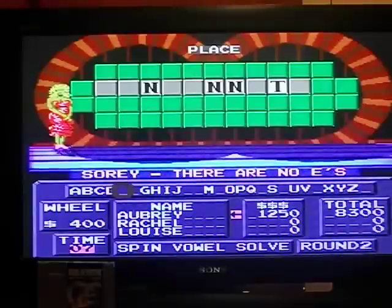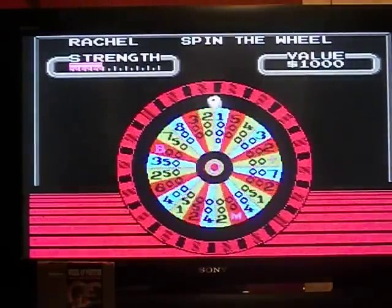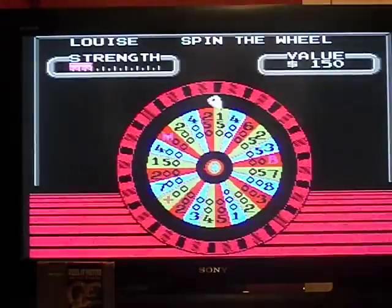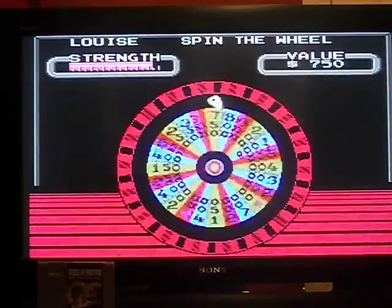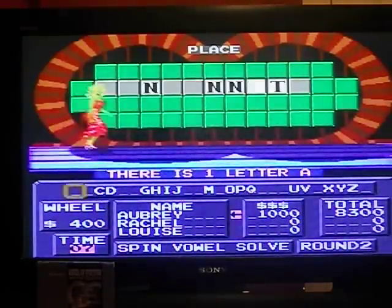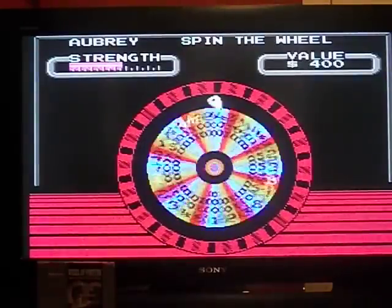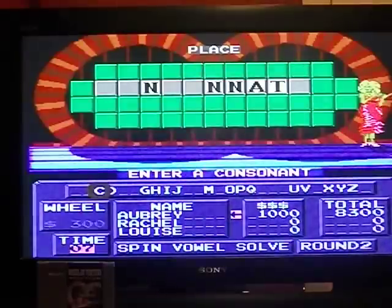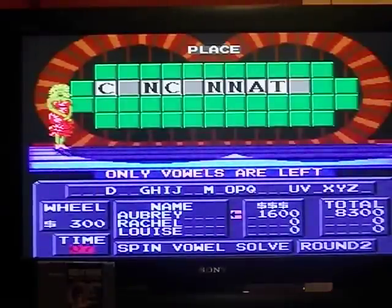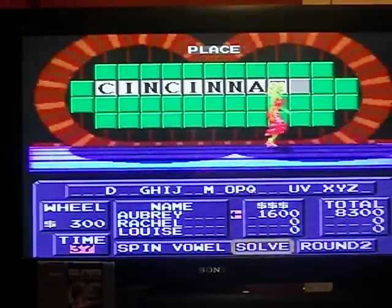I'd like to buy an E. 150 — no S either. Back over to Louise — 400, no B. I'll buy an A — there we go. Oh, I know what it is. 300, call C. That's 1,600, getting me to $9,900 so far this game. Cincinnati. That is correct. So it's $9,900 and hopefully there's more to come.